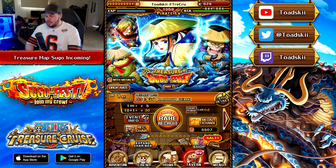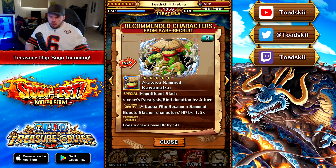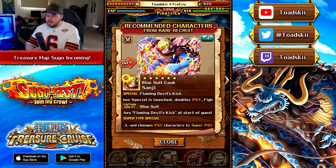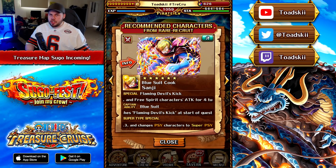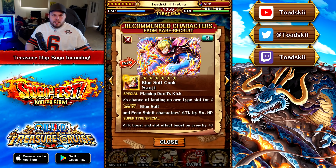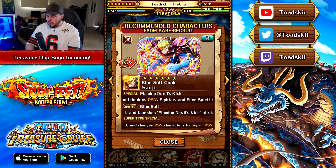Let's go ahead and break down these new characters and see what they're actually all about. Remember, the big thing about these characters is that they're Treasure Map units — they'll be boosted on the next Treasure Map — and they typically have really good supports. Also, Mugiwara56 Sanji is boosted again. This character should be boosted on every part of the Sugo Fest, and can only be pulled on Treasure Map Sugo Fests. He should be boosted on pretty much every Treasure Map moving forward as well.